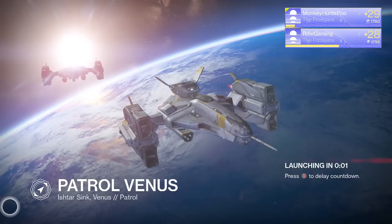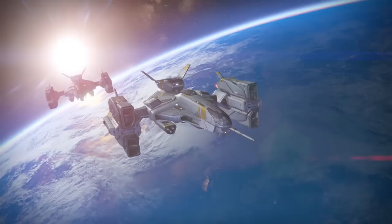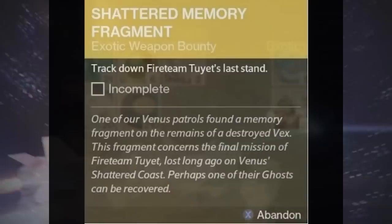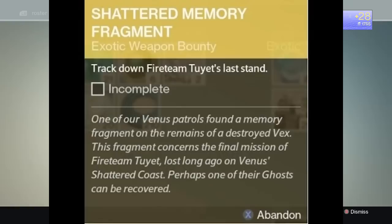Like all exotic bounties, they are random to get. I don't care how much you want to say one method works better than the other. All the exotic bounties I've gotten have been random. How I get them is I try to do as many bounties as I can each day. After a while they do pop up, and when the exotic bounty does pop up, you'll have three selections to choose from. If one of your selections is a Shattered Memory Fragment and you are wanting the Pocket Infinity, choose Shattered Memory Fragment — that is the exotic bounty that will get you the Pocket Infinity.